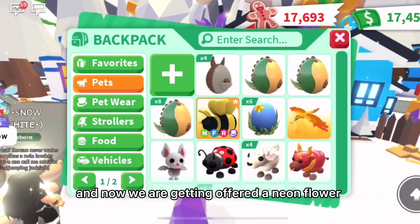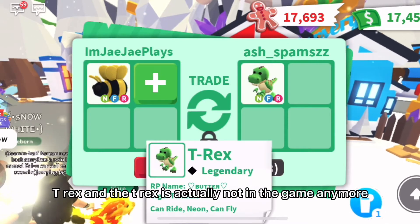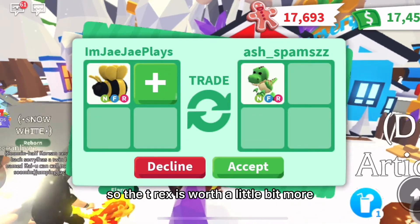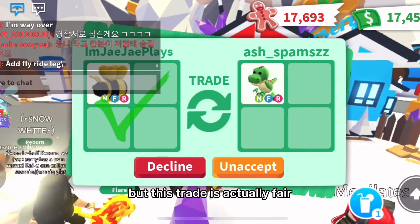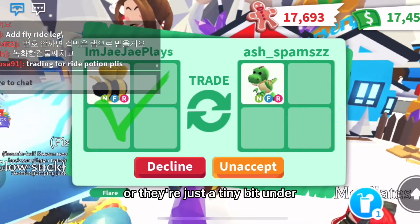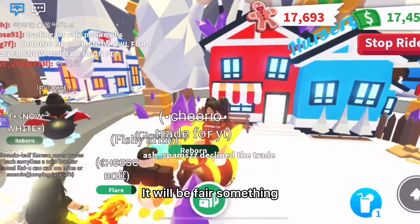And now we are getting offered a Neon Floride T-Rex. And the T-Rex is actually not in the game anymore, so the T-Rex is worth a little bit more. But this trade is actually fair or they're just a tiny bit under — like if I add an Australian Kelpie, it'll be fair.